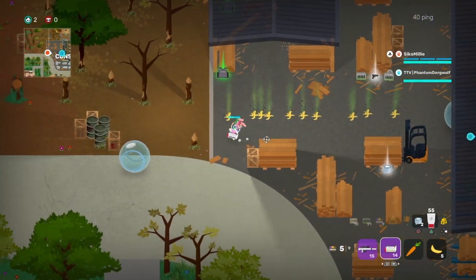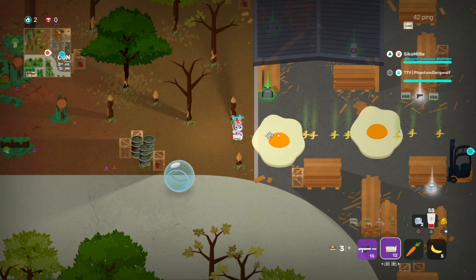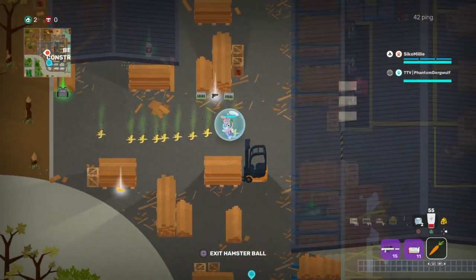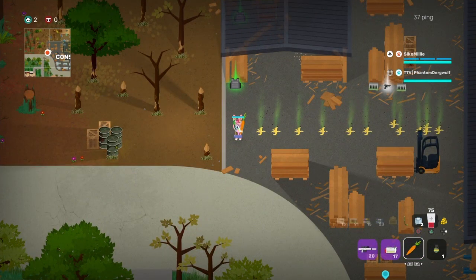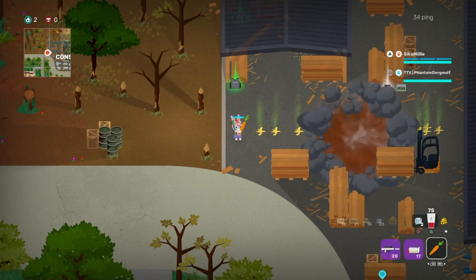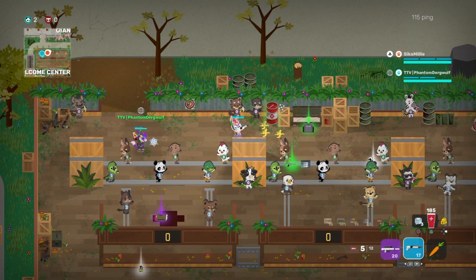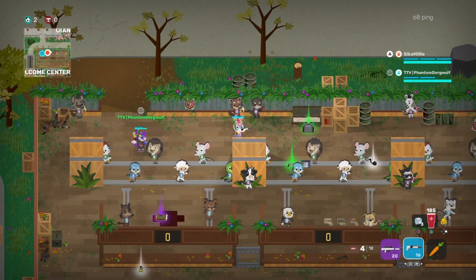Tip number fifteen: bananas can be destroyed. On screen you'll see me using a BCG to destroy them. They can also be destroyed via a hamster ball and via explosives — whether a grenade or an explosive barrel. Keep this in mind if you're ever trapped inside a room blocked by bananas. There are ways to destroy bananas without a banana forker, so always remember that to get out of that situation.